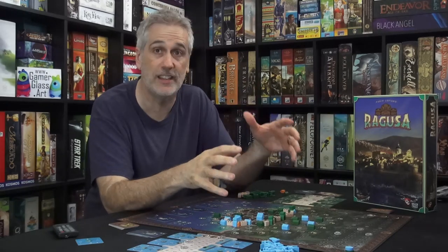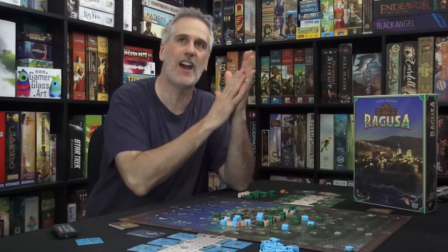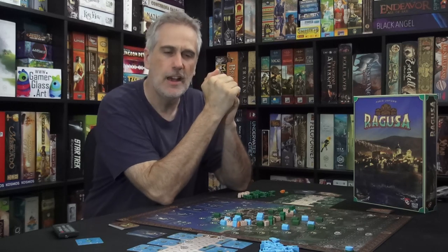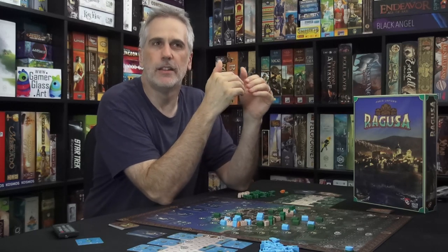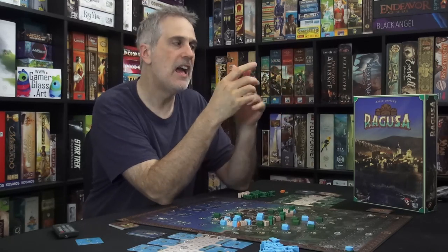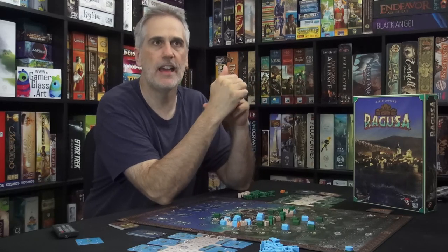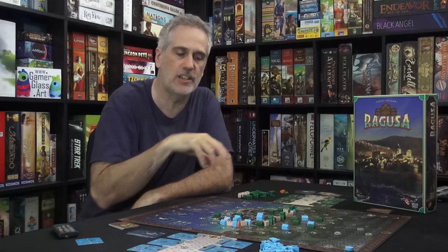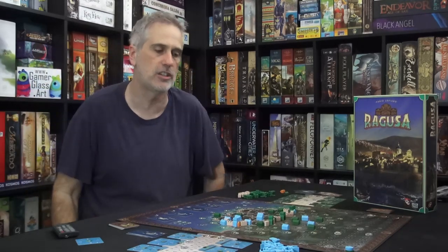This is worker placement really redefined. Last month I did my first update after five years of my top 10 worker placement games — the 10 worker placement games that I feel really push the art form forward. If I had played Ragusa, it would have made that list. It is that amazing. The one-two punch of a worker activating everything adjacent to it, but also triggering every other building in every area adjacent to it, is remarkable.